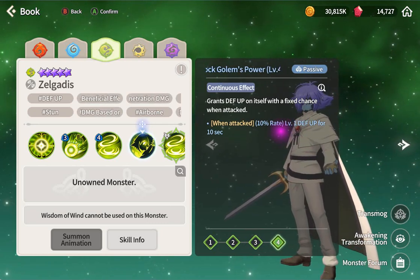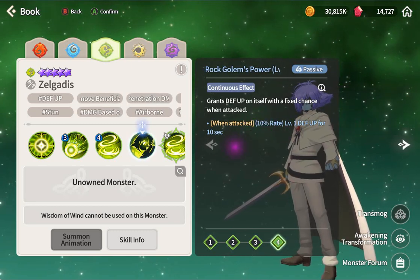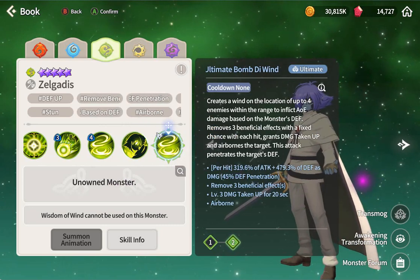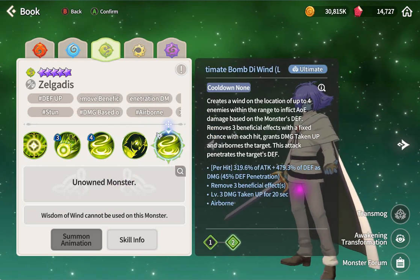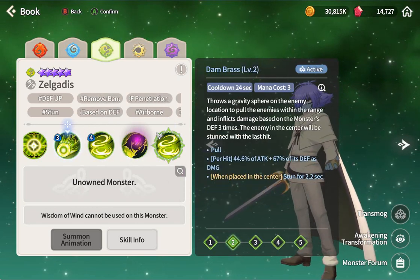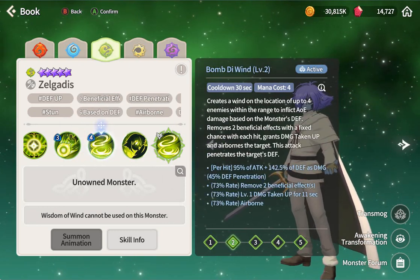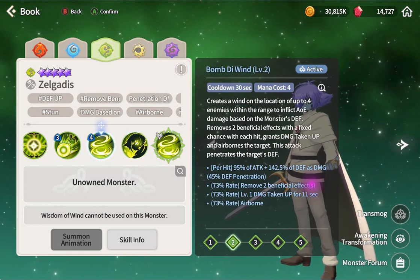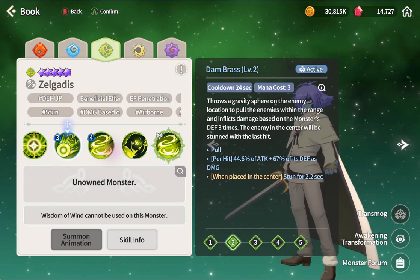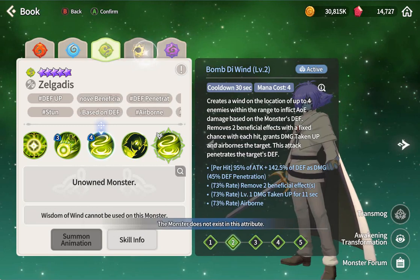Similar passive: grants defend up on itself with a 10% chance when attacked. Same as monkey king - he doesn't need the artifact to be good like monkey king does. Monkey king gets level three when he roots. So with 10% chance he'll be like a bruiser unit - very strong. Removes three beneficial effects and damage taken up. He's like two collectors: monkey king plus dark magic knight combined - remove beneficials, lockdown, stun.